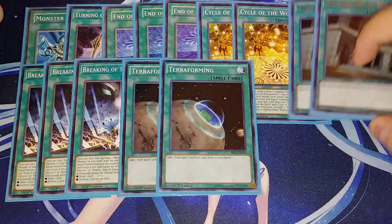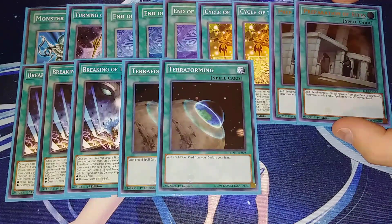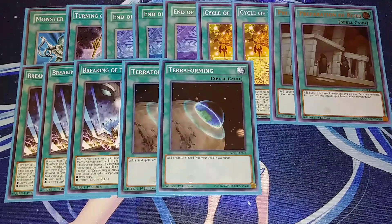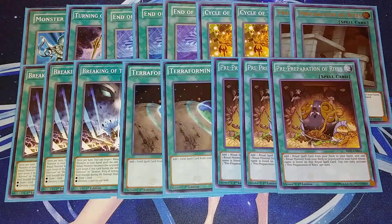Two copies of Terraforming to search Breaking of the World, since it also lets you draw an additional card which can help summon more Ruins and Demises. Two copies of Pre-Preparation of Rites — you can add a level seven or lower ritual monster from deck to hand, then add a ritual spell from your graveyard. I only play two because it can only search the smaller ones since big Demise and Ruin are level eight. Finally, three copies of Free Preparation of Rites, which lets you add a ritual spell and a ritual monster from deck or graveyard whose name is listed on the ritual spell.